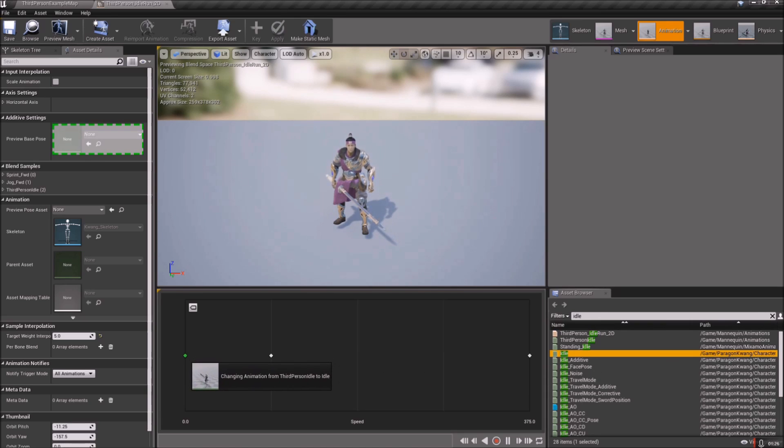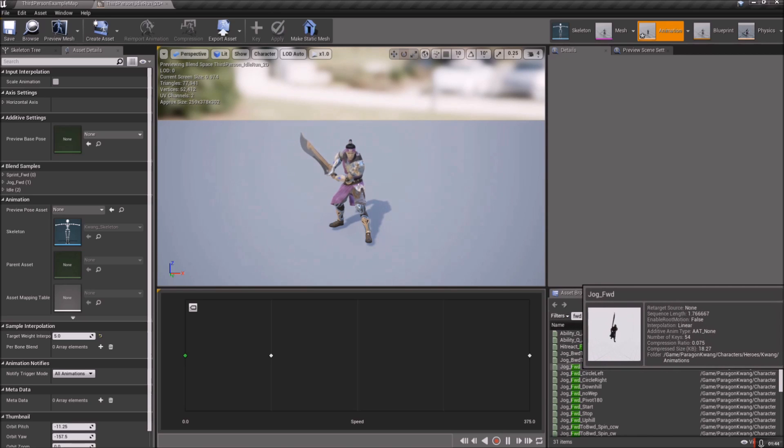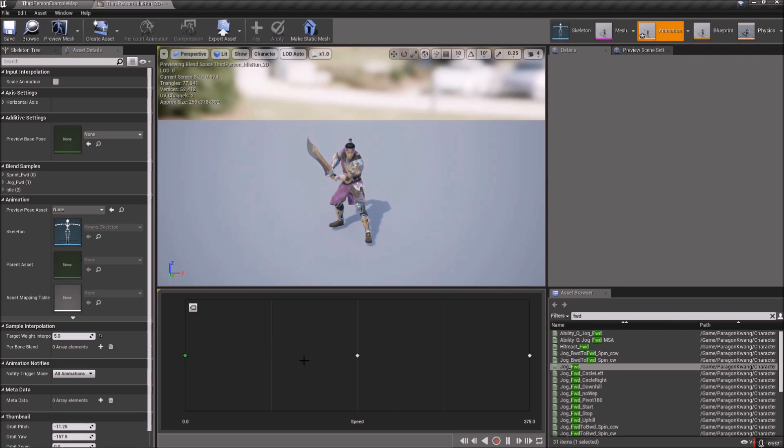Drag the regular idle from the Kwang animations folder on top of the old one and drop it — now our sword is no longer clipping into the leg, which looks a lot better. Next, type 'WFD' and you should see 'Jog_Forward' — drag that into the middle. Then click once on the old dot and hit Delete.